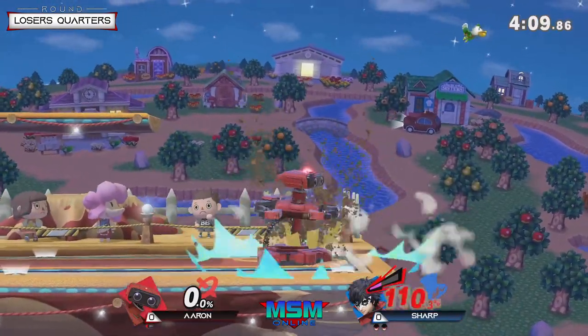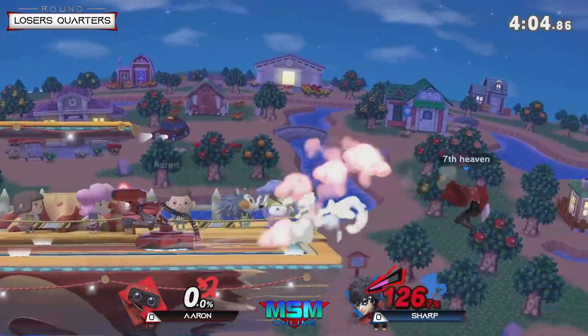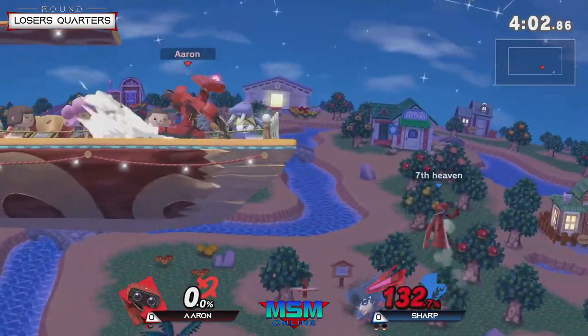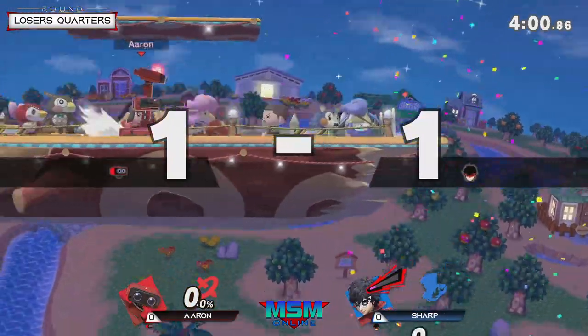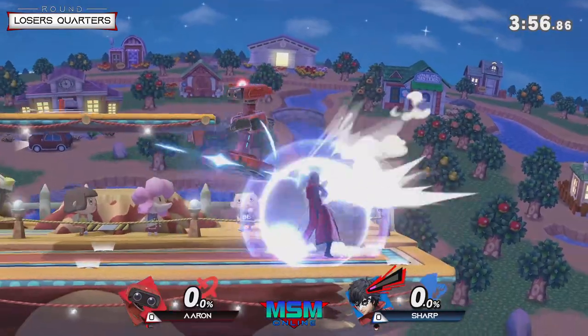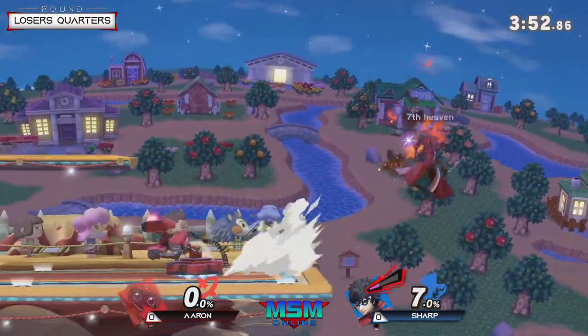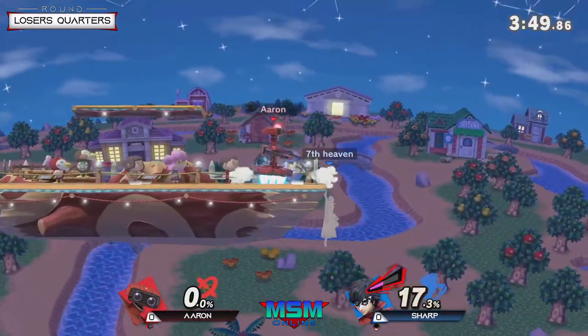That's gonna be a bury — can he mash out? Up air. Nice, great air dodge too. You can see that Sharp was kind of preemptively ready for that. That's a lot of pressure from Aaron — like he down tilted the gyro so that it can hit Sharp, and then it would force Sharp on the rear grab, giving Aaron the down air. That was just good for Aaron to have that setup, and the pressure and the read on Sharp. That situation as a whole is very smart for Aaron, using gyro that way.